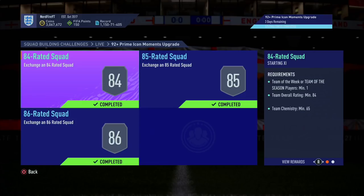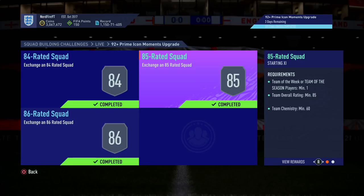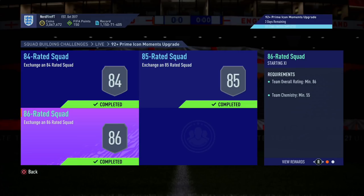Today we are back with a brand new video - as you can tell by the title we are here with another icon pack opening. EA decided to drop the 92 plus Icon Moments pack, and the requirements are pretty good. You need an 84 rated squad with a Team of the Season or Team of the Week player, an 85 rated squad with a TOTS or TOTW, and also just an 86 rated team. Chemistry's not bad either - probably one of the cheapest icon packs we've seen in a while considering it's Moments and 92 plus, and obviously not repeatable, but it's a dub.